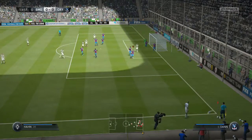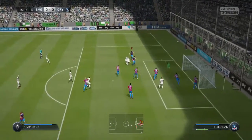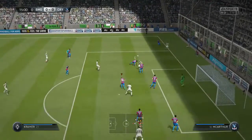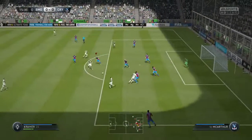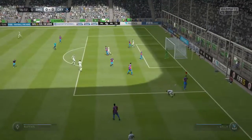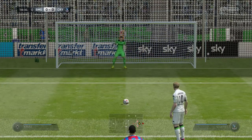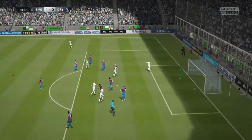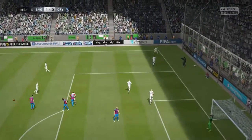From the resulting corner they swing it in and have a shot, again saved by the keeper. We scramble it clear but they win the ball back, cross it in and we clear it once more, though it finds itself back on the edge of the area. They eventually work it through the side and we take them out, giving them a penalty. Their player steps up and puts it away to make it 1-0, although we did dive the right way.